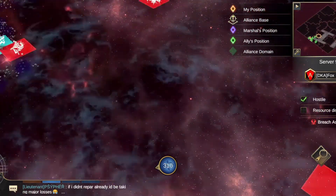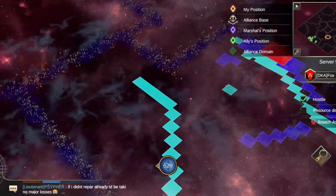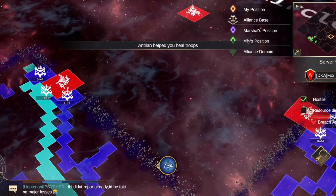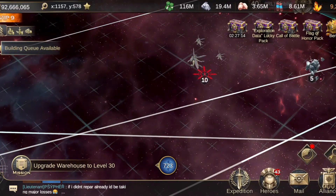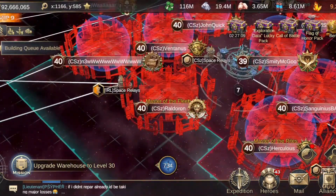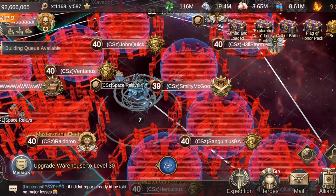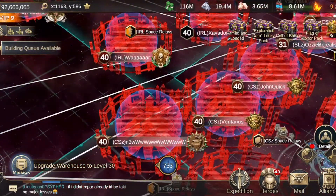AXD are finding it very difficult right now, whereas IRL seem to be swimming lovely - going along fine. In fact they're deciding to take things on for themselves: they've destroyed a base within CSZ and they've come to take the super resource point, and it seems they're actually succeeding in doing so.